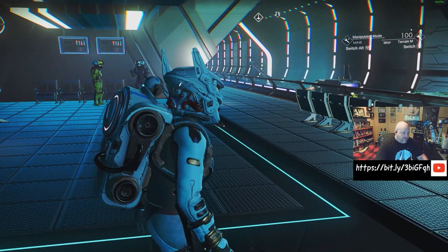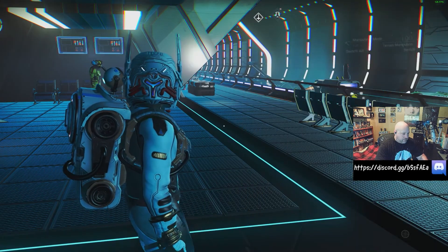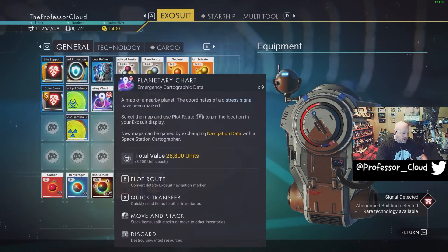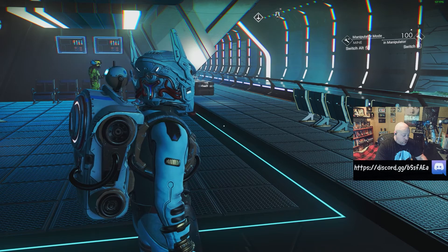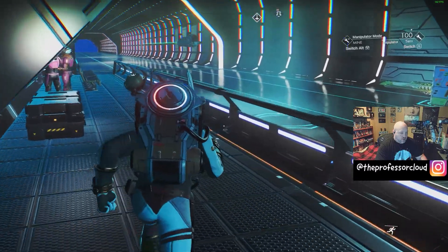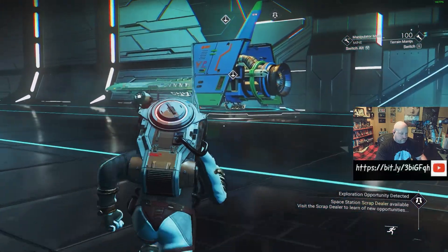The next recommendation is to run the planetary chart directly from the solar system or from the space station — that way it will find a ship on a planet in the system and doesn't have to focus on the planet you're on. I found an abandoned building on the first attempt, so let's run another one. There's the distress signal — I'm now going to go to the distress signal and hopefully find what we're looking for. I'll travel down to the planet where the distress signal is.